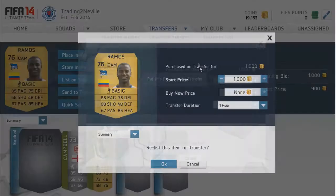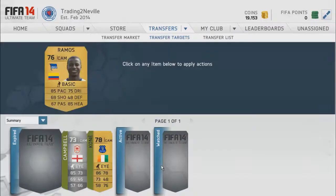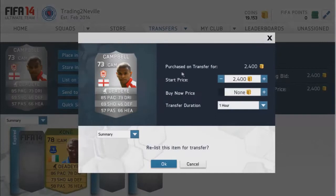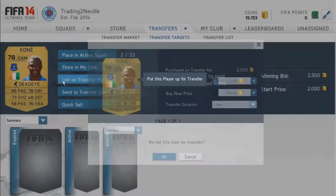We did get a Ramos converted to CAM from striker for 1k, listing up for 1.9k. We also get a Fraser Campbell from striker to CAM for 2.4k, going to list up for about 4.5k. We also get a Coney with a Dead Eye on — actually it was Fraser Campbell with a Dead Eye on, from striker to CAM for 2.5k, listing for 3.5k.